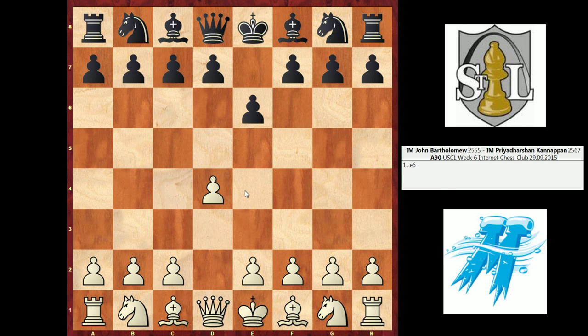I opened with D4, and previously Kanapin has played Knight F6 and also D5 on move 1 against me, but this time he played E6, mixing it up a bit. I played C4. White could play E4, offering to go into a French defense after D5, but I kept it in D-pawn territory. And Kanapin played F5, so entering a Dutch. This was a surprise — I think I saw one game where Kanapin did this, but I was not really expecting this opening.